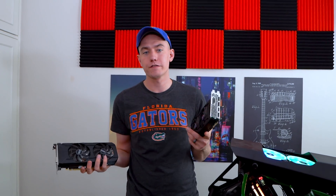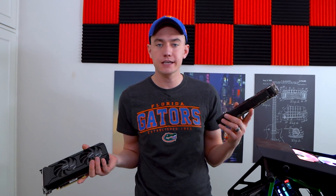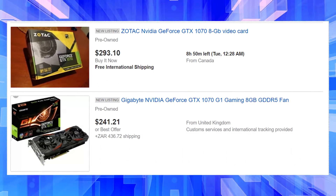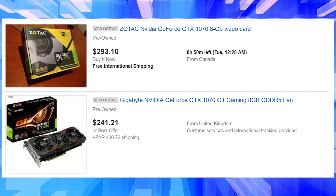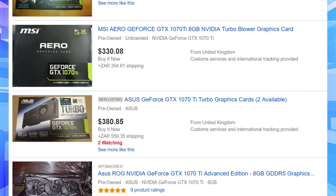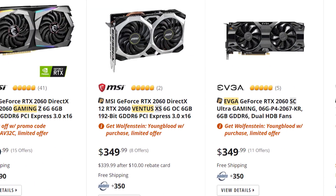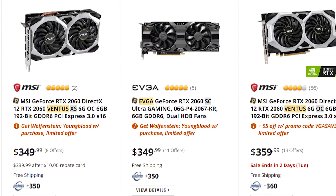The 1070 and 1070 Ti obviously are no longer for sale — they're obsolete at this point. RTX cards came out ten months ago and they're not really going anywhere. But if you look at the used market right now, such as on eBay or Amazon, you can get a used 1070 pretty easily for about $300. The 1070 Ti market is about $340 to $350, which puts it right in the region of where an RTX 2060 lies at about $350, available from literally any retailer.